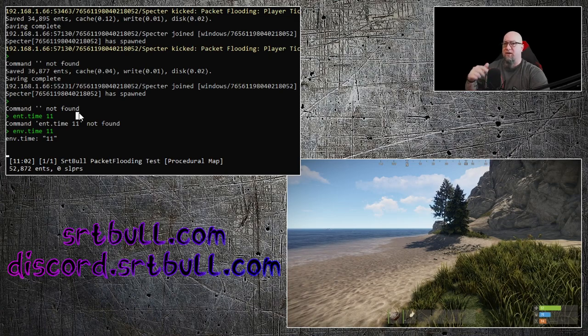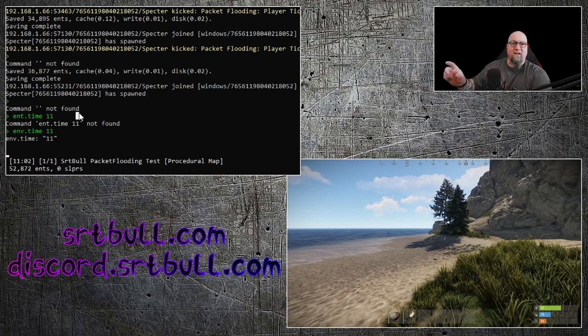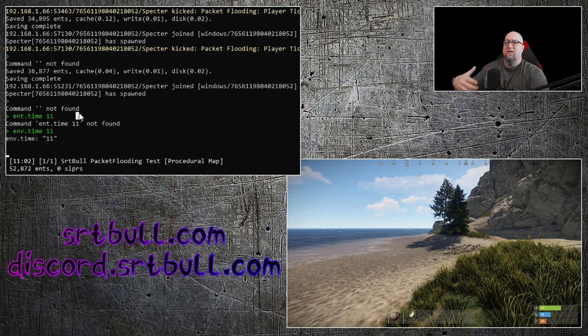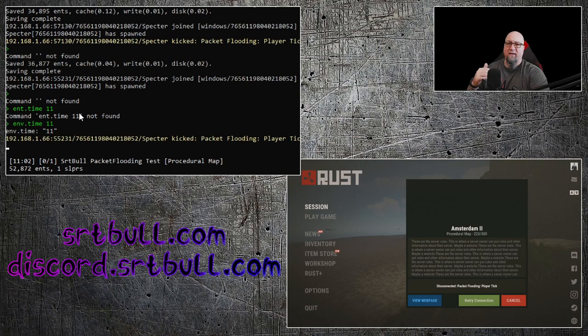Right now I'm moving this around and this server is locked up — it's not functioning, it's not doing anything. If we hit Enter, it's going to actually kick me out of game. You're going to see the server side respond and it's going to give the warning like you're seeing at the top there. It says 'vector kicked packet flooding' — and there it is, it kicked me out of the game, as you can see in the bottom right corner, with a player tick disconnect warning.